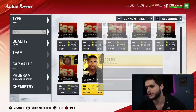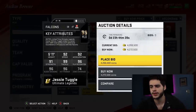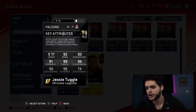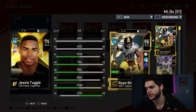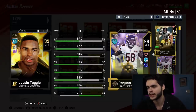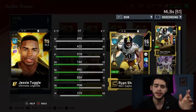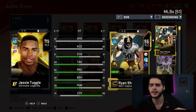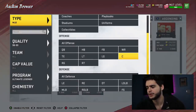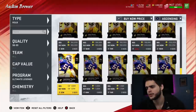Now Jesse Tuggle is up on the block — not really a fan of the card art, but: 92 speed, 92 acceleration, 91 strength, 99 tackle, 96 play wreck, 96 block shed, 96 hit power, and 74 zone coverage. The card looks good overall, but I wish he was a little faster — 92 speed isn't cutting it for me, I want at least 94. Meanwhile, Lawrence Taylor stock is going for 1 million coins — the LTD is actually cheaper than him. Stock LT is 92 speed, 95 acceleration, 93 strength, 94 tackle, 95 block shed, 98 power move, 97 finesse move.